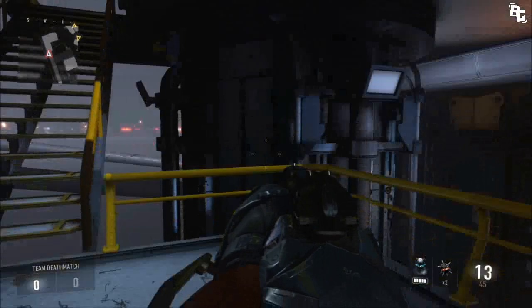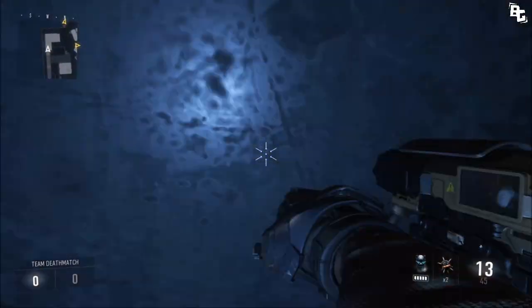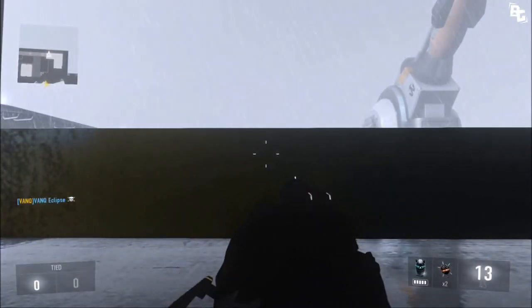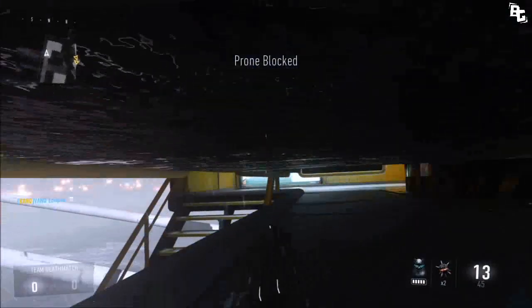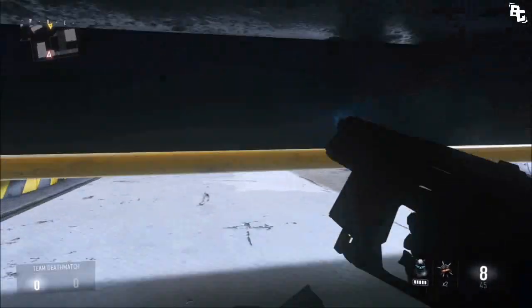For this one, come to this spot, pull out a spike drone, double jump and crouch. Once you get up there you should land like this, and if you want to look out of the map, lay down — that's the only way you can lay down. Just crawl away and from there you can shoot right here where I'm shooting now.